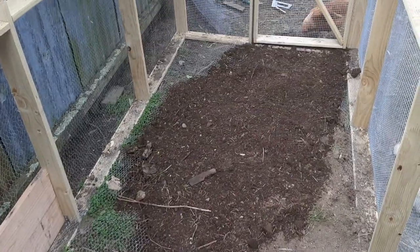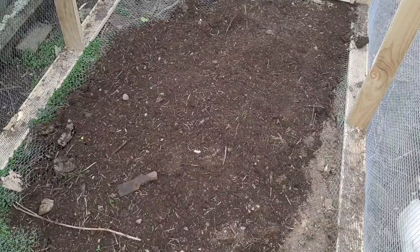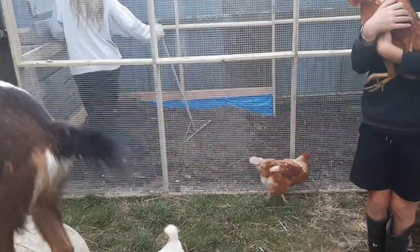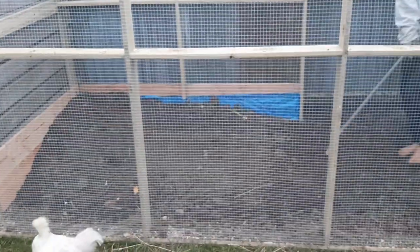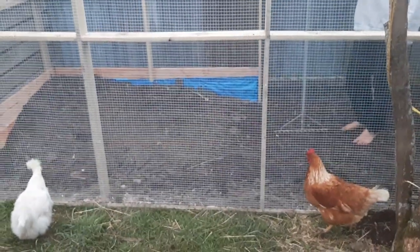We've got mesh along the whole bottom and now we're starting to fill it with nice soil - it will be great for the flowers, they will all thrive. It's almost dark but we've got most of the dirt in and put a tarp along the back. We've got to paint the mesh black so you can see it a lot better, but we're pretty much ready to plant some flowers.